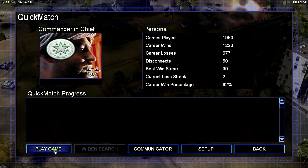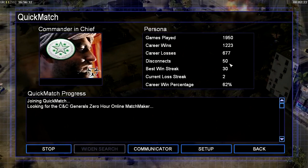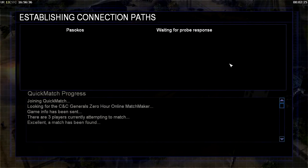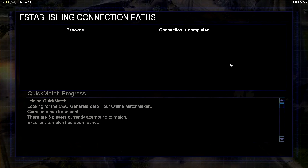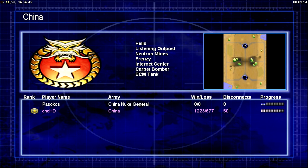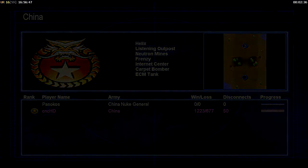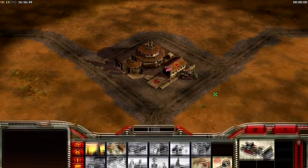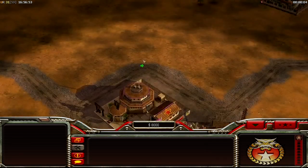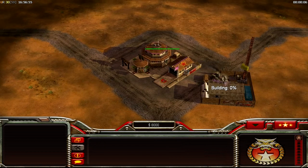Going for some quick matches — the next game will be a low graphic game. This here is a high graphic game and we are fighting against Pezocos. China against China nuke. And we have 30 fraps — this is beginning very good. I like this.